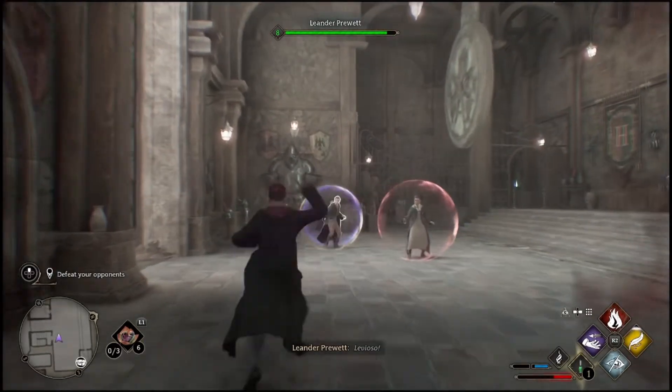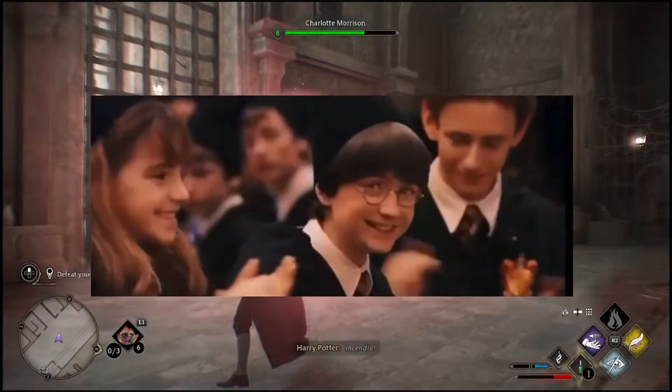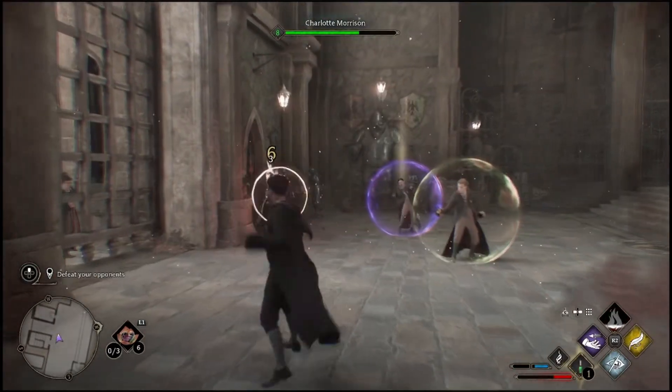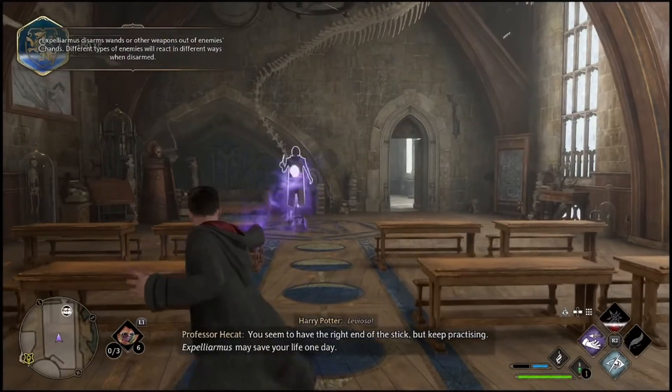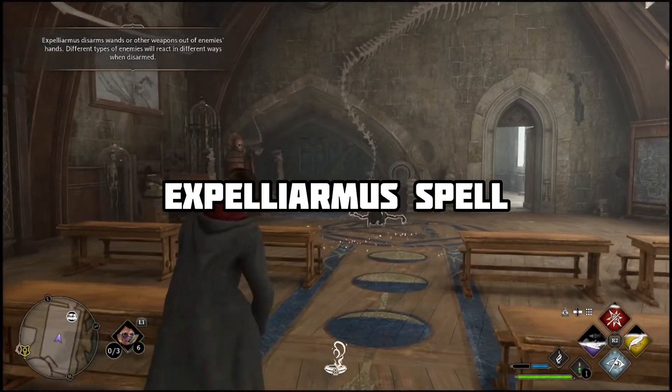Welcome Wizards and Witches! As you all know, Hogwarts Legacy has been released on early access for next-gen players, and with that comes tutorials such as this. In this video, we will be learning how to cast the infamous Expelliarmus spell.